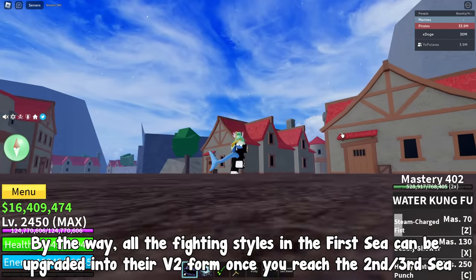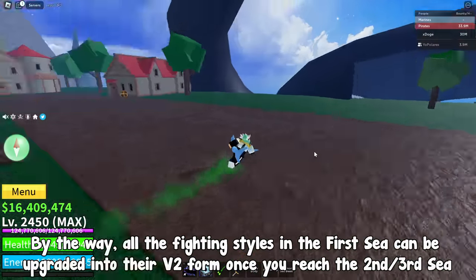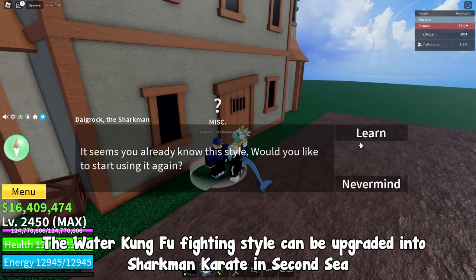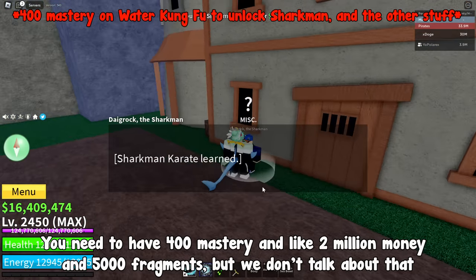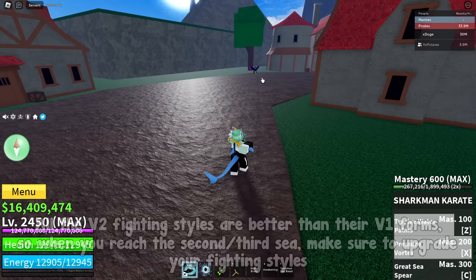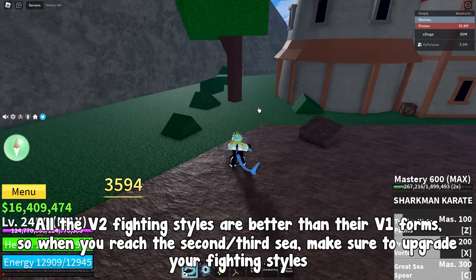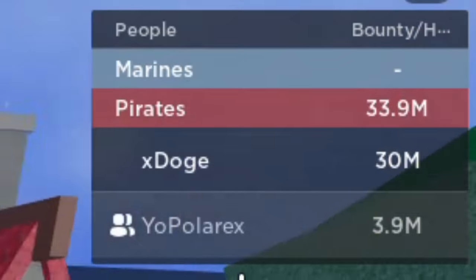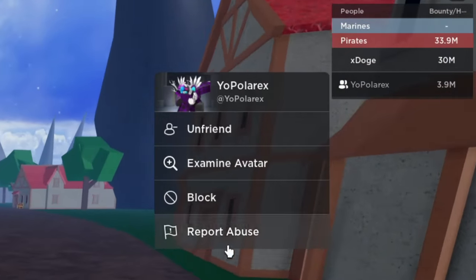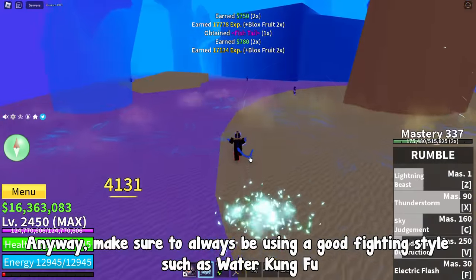All the fighting styles in the first sea can be upgraded into their V2 form once you reach the second or third sea. The Water Kung Fu fighting style can be upgraded into Shark Man Karate in the second sea — you need 400 mastery, 2 million money, and 5,000 fragments. All the V2 fighting styles are better than their V1 forms, so when you reach the second or third sea, make sure to upgrade your fighting styles. Make sure to always be using a good fighting style such as Water Kung Fu.